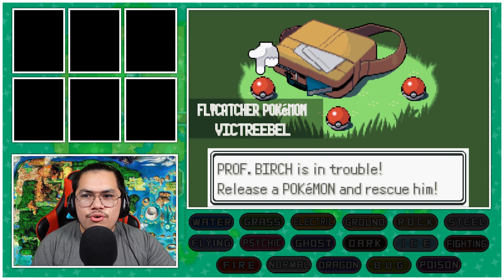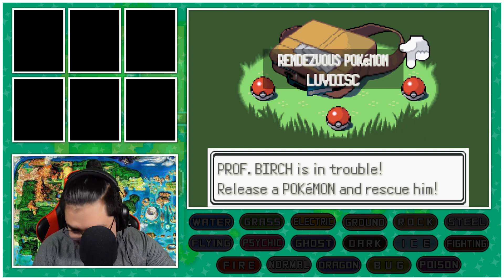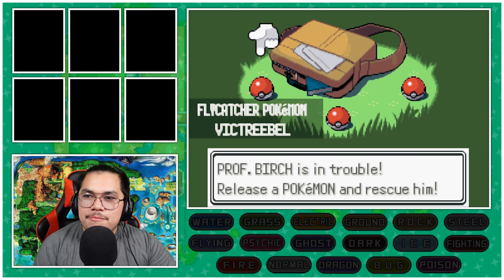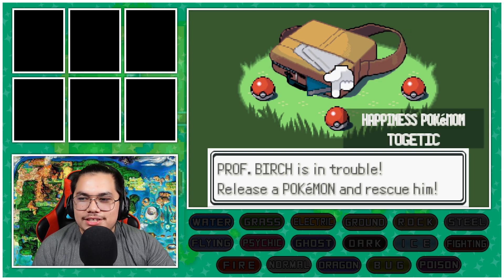We have Victrebell, Grass/Poison — that unlocks two typings as well. Then we have Luvdisc — it unlocks the Water typing, but it's not a very good Pokemon. I'd be very happy with either of the first two, but knowing you guys, you're probably all going to pick Luvdisc.